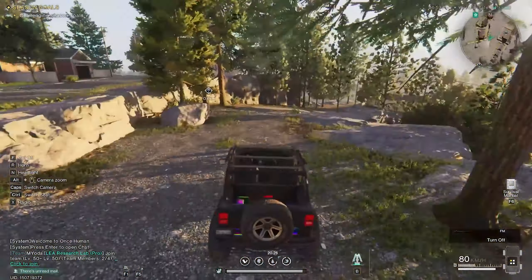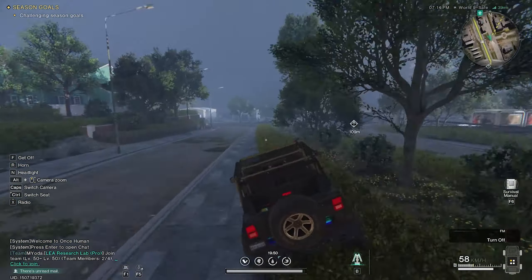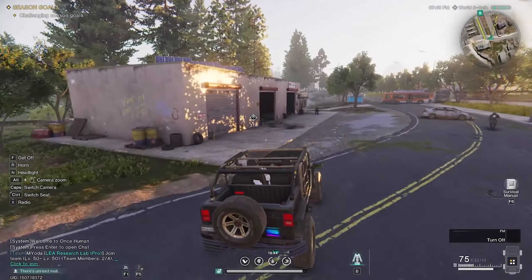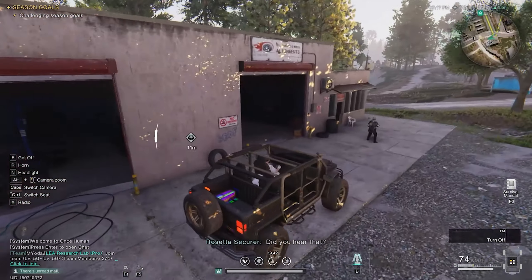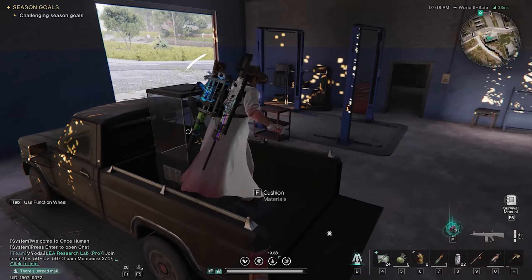Since we chose this one first, we can just drive to the other one. The securement unit here is in this garage on top of the pickup truck. There you go.